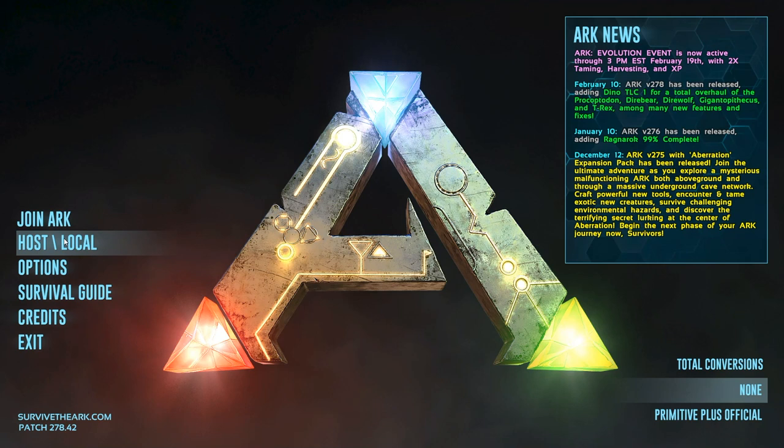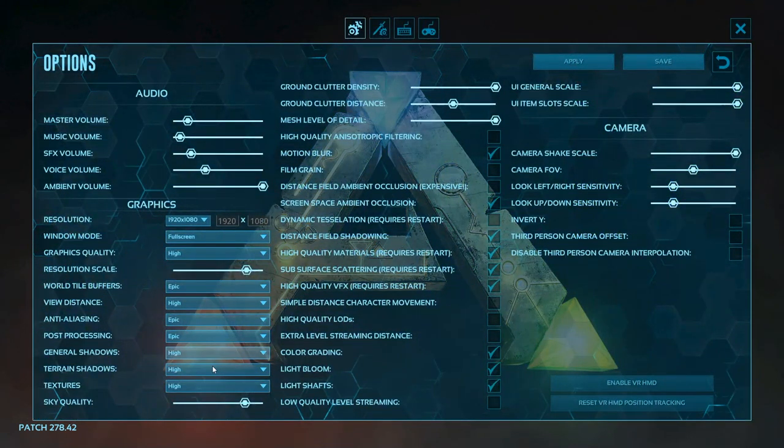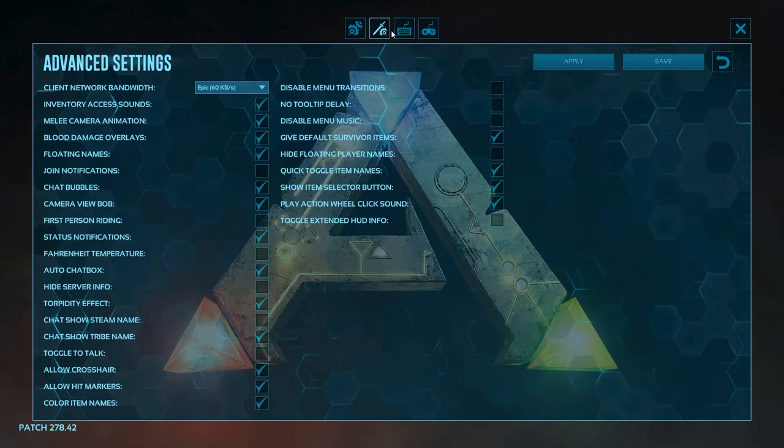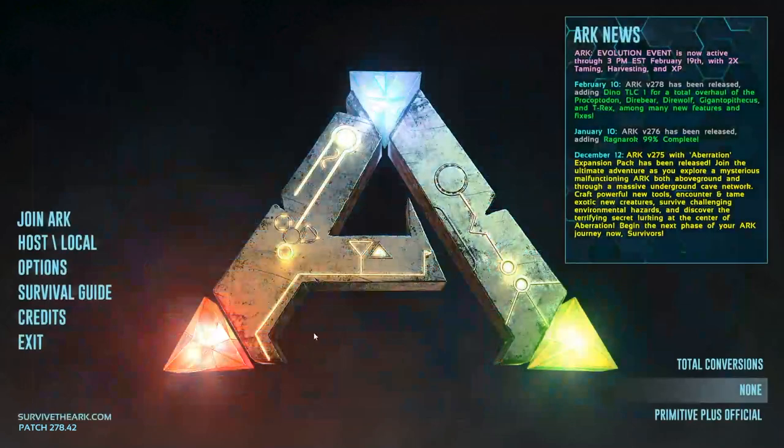There are two different options you really need to worry about: you've got Credits and Options. If you haven't yet, go in and check your graphics settings, your controls, make sure everything's ready. The only thing I would suggest is you turn off motion blur — you don't want that on. It helps with the ability to see the game, so make sure you turn that off, apply it, and hit Save.